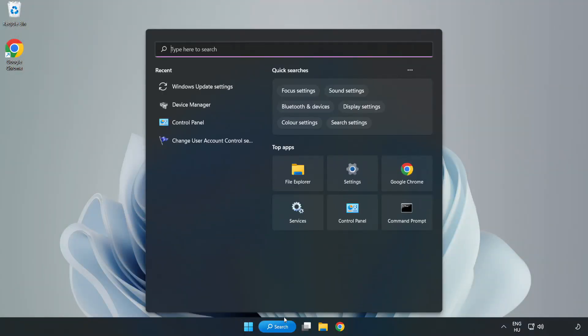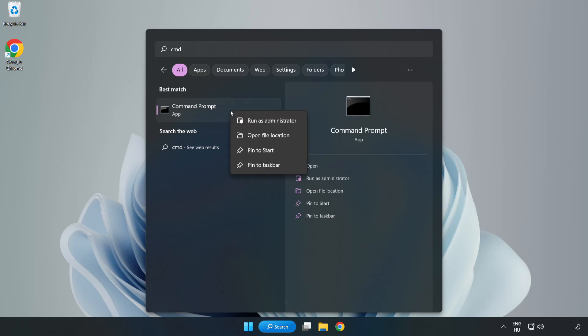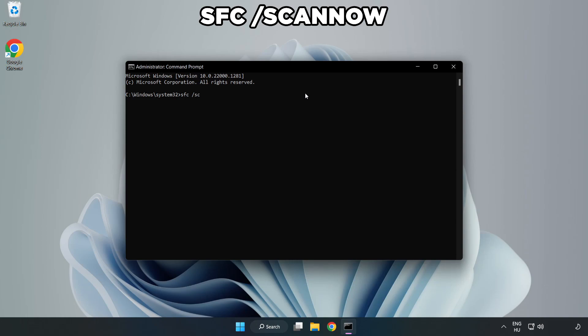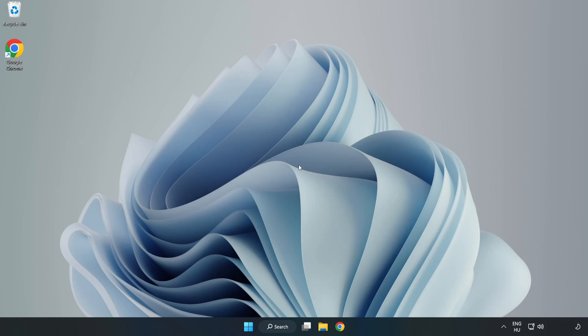Click the search bar and type CMD. Right-click Command Prompt and click Run as Administrator. Type SFC /scannow and wait for it to complete. After completed, close the window and restart your PC.